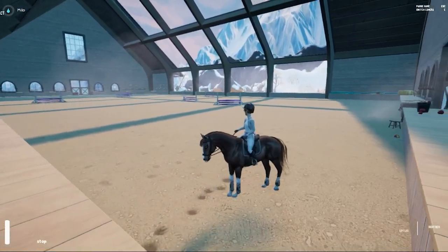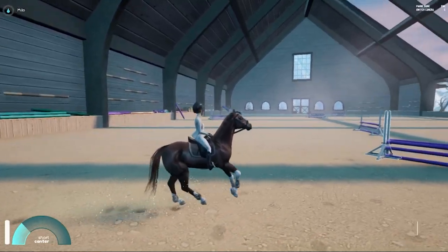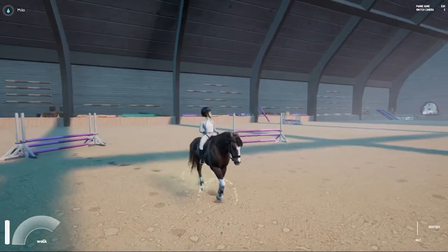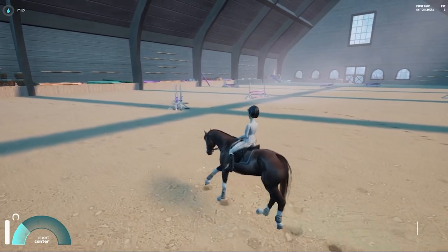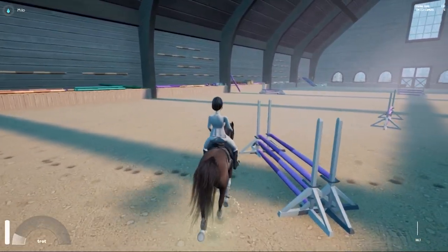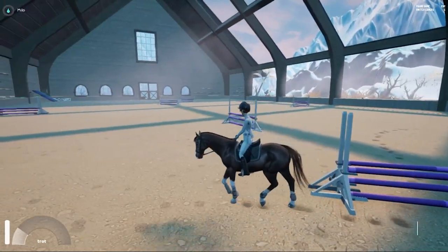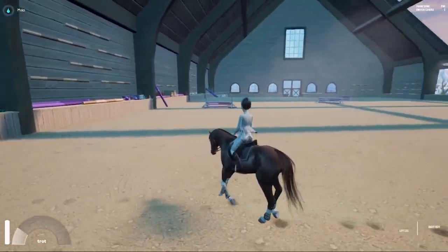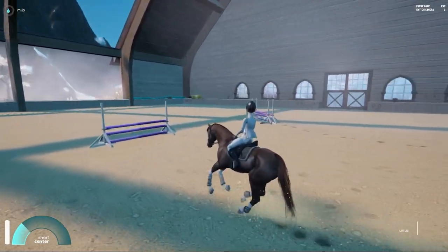So if you go close to these jumps, Milo is a slow turner but you can see he put his head up and he's ready to jump. And he jumps. Let's see how tall these jumps are — it's 80 centimeters. Milo's max is 90, so he can jump these without a problem. I have realistic jumping on as well.